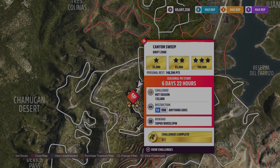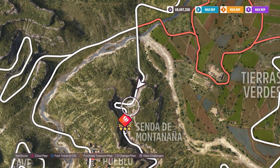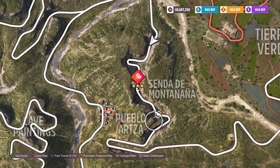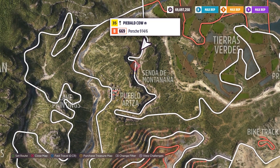Hey everybody, we are in Rally Adventure and this is Canyon Sweep Drift Zone. The weekly challenge is 132,000 points, using an S2998 anything goes, which means you can use any car, any class, just not an X class. This is a very windy and long drift zone. I'm pretty sure you can do it from either side — I'll just start up here on the north entrance.